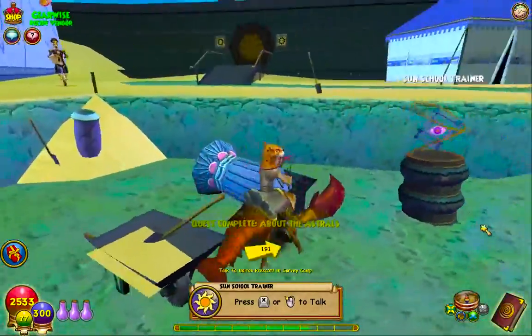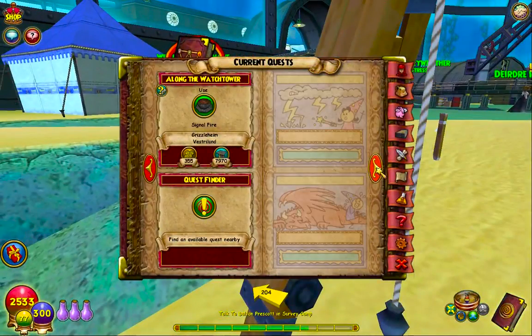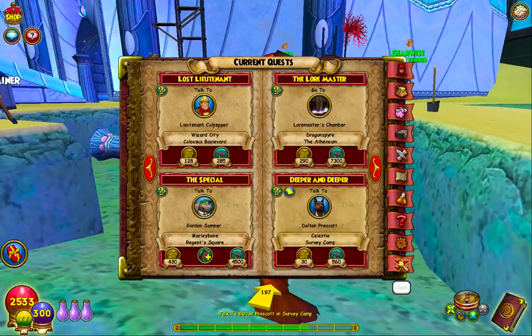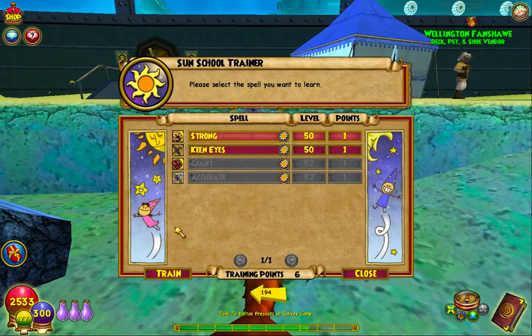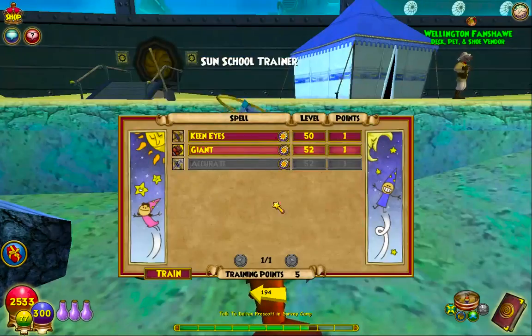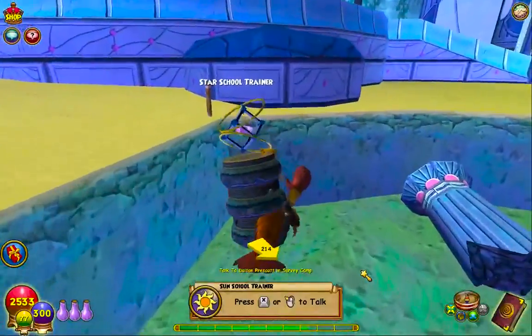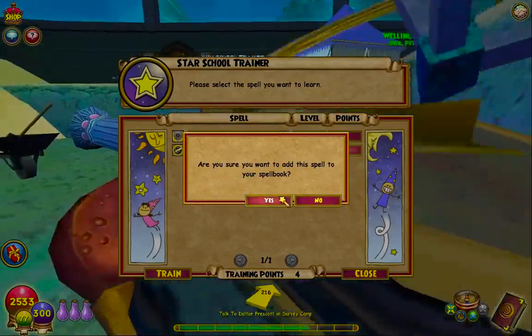So this is the first time we hear about Morgan. And yes, I will be doing the troggles later — I was going to do them today but don't have the time. So we're going to actually train into Strong. And we'll get Giant. For now those are the only ones we can get, but there we are — we have some permanent ones.